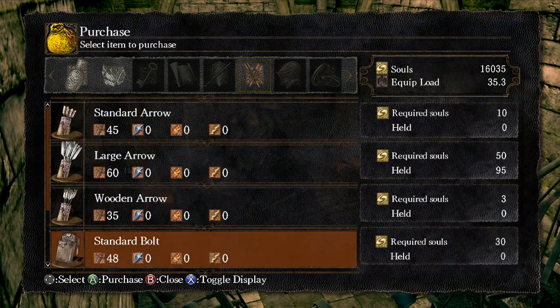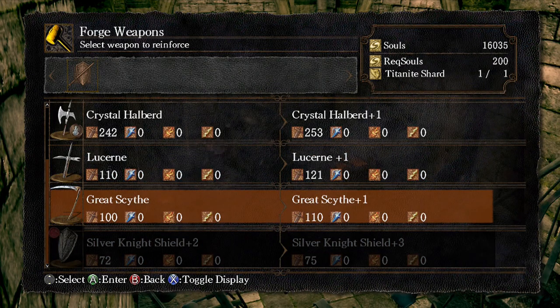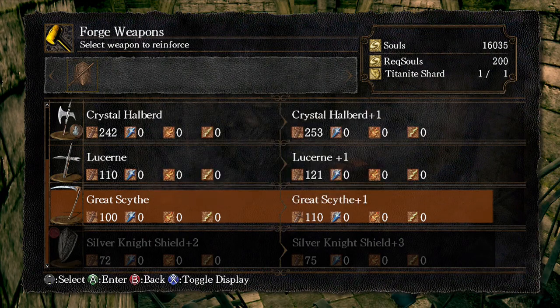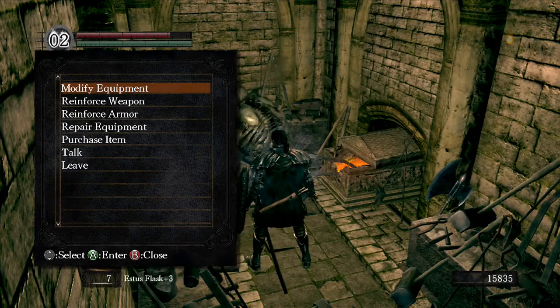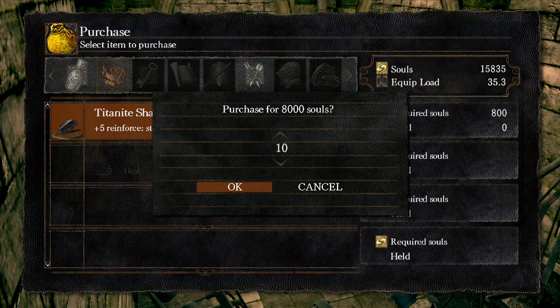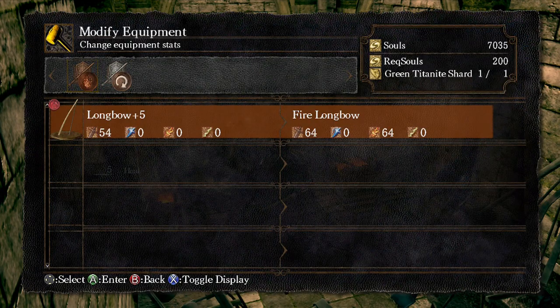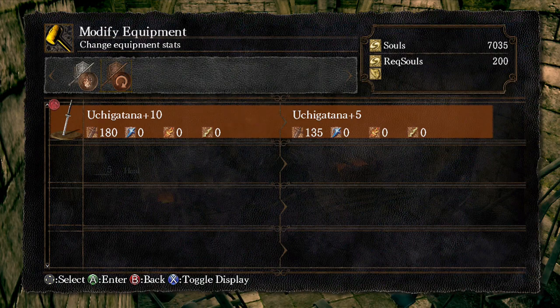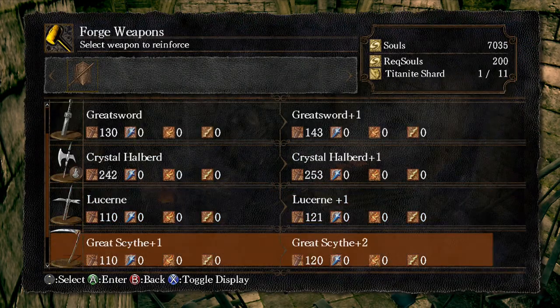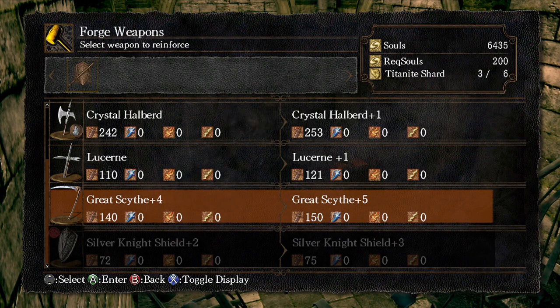This guy's a blacksmith — let me purchase some items. He has titanite shards, arrows, a green fork weapon, crystal plus one, great scythe plus one. That's my sword there. I can buy arrows. Let me modify some equipment. My uchigatana is 180 damage. How high can I get the scythe? People say this is the best weapon in the game. It's almost plus five and it's already almost catching up to my main weapon. Hot damn.